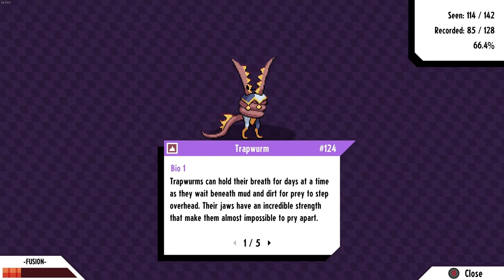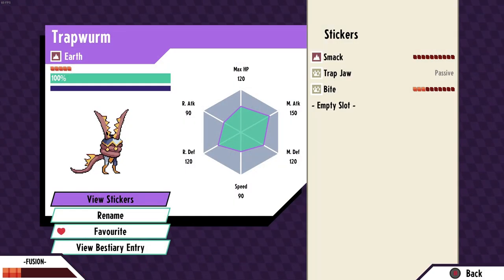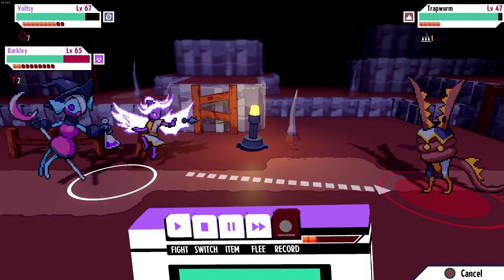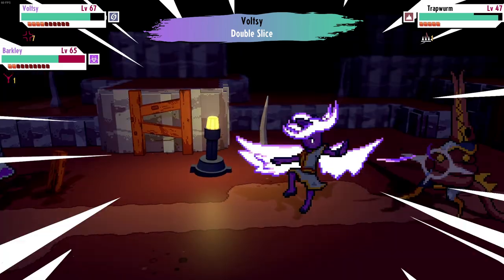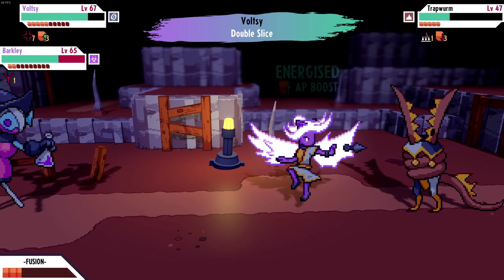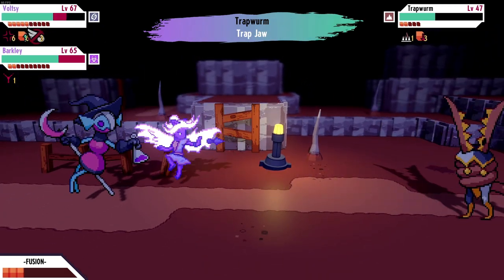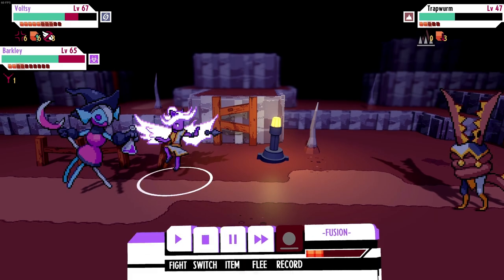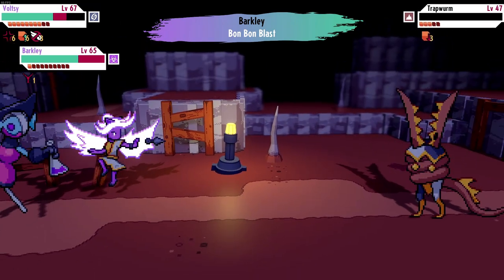Now let's get the Trapworm. We'll go for a chrome tape and hit you with Bomb Bomb Blast. We missed - that's not good. She got it though. The Trapworms can hold their breath for days at a time as they wait beneath mud and dirt for prey to step overhead. Their jaws have incredible strength that make them almost impossible to pry apart. Characters inflicted with Invasion Nullified have their evasion stat reduced to one percent.